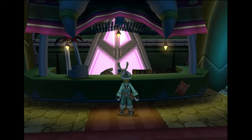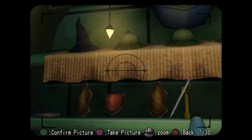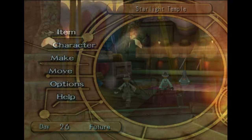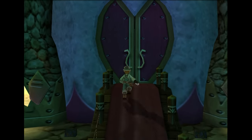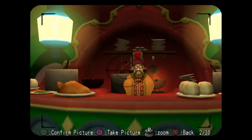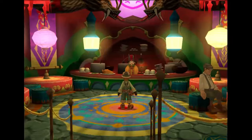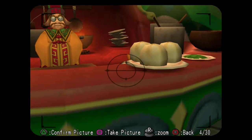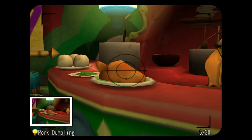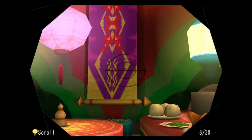Over here in the weapon shop, we need to get a photo of the horn right there, and one of the hats over here. There are also a few photos to get in Lao Chow's place: you want to get a picture of the pink thing — it's his trademark — the dragon, the pork dumpling, the special peeping duck, the Chinese lantern, and the scroll.